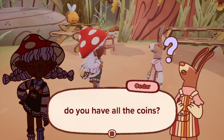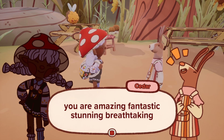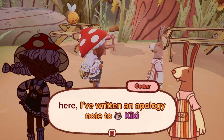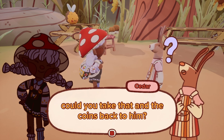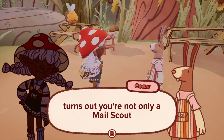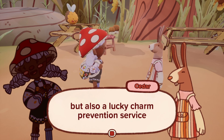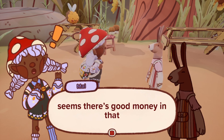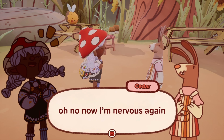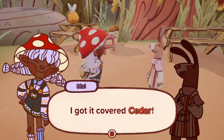'Mal, Mal — do you have all the coins?' 'Yep, all four.' 'Hot diggity dog — you are amazing, fantastic, stunning, breathtaking! I will never forget this. Here, I've written an apology note to Kiki. Could you take that and the coins back to him? Maybe now I can still make it out of this alive.' 'Turns out you're not only a mail scout in training, but also a lucky charm prevention service. It's my first day and I'm already holding a bag of priceless coins.' 'Please bring the note and the coins to Kiki.' 'I got it covered, Cedar.'